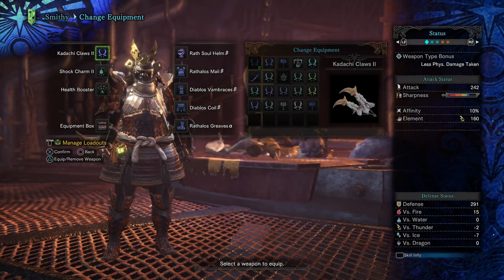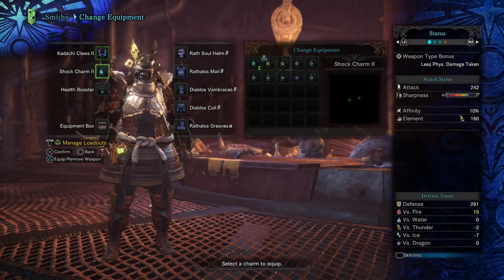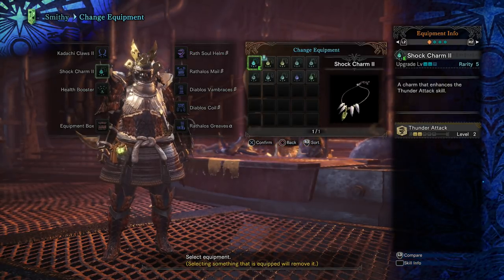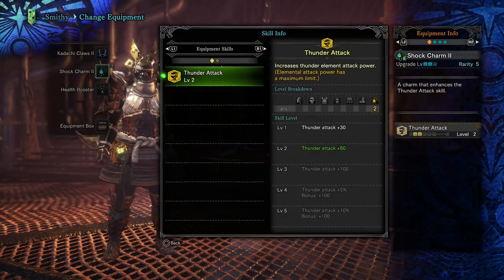Let's talk about the damage cap for elements, because this is another thing you really have to pay attention to. You can actually increase your elemental damage, which is really nice. If you take a look at one of these charms, they're pretty significant. For example, the first level of a lightning attack charm gives 30 lightning, then 60, 100, 100, 100, and you also get bonuses of 5 and 10 — this is pretty much the same for every single element. But there is a cap, and this is very important to know so you don't waste your time.